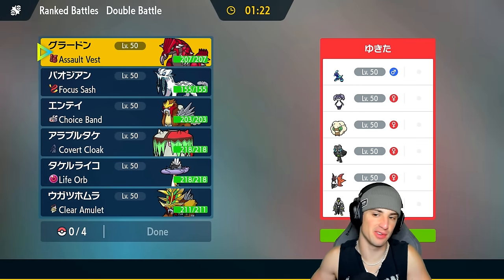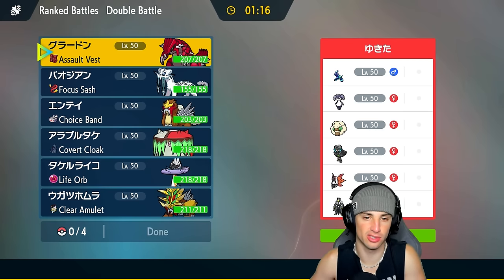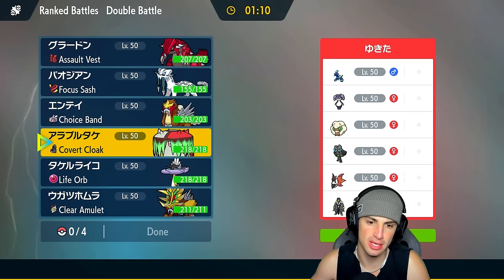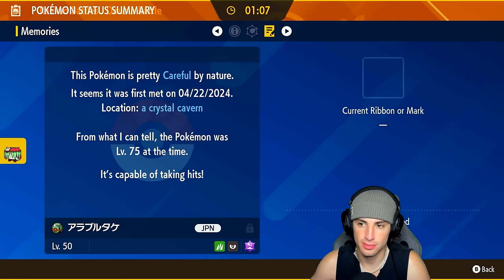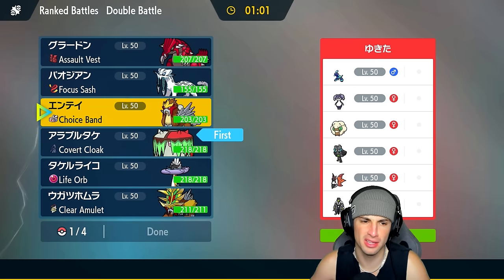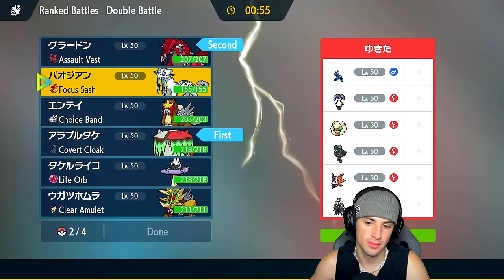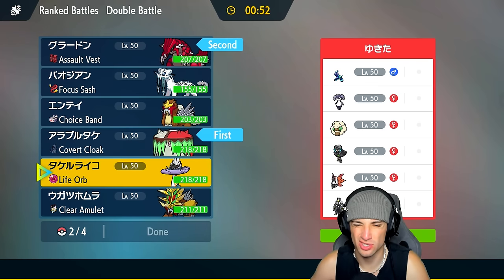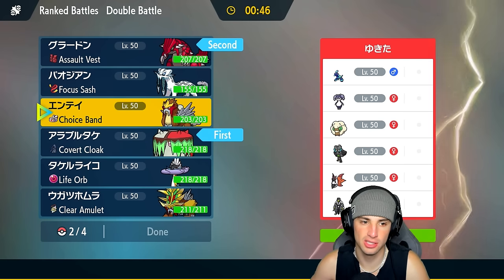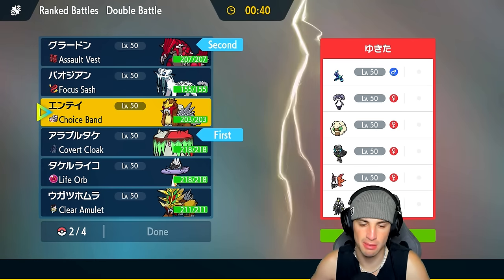Moving on to our final match against Terapagos. This Pokémon is very strong in Regulation G — it sets up Calm Mind and just starts throwing Stellar Storm, big-time problem. I'm thinking of going Groudon with Brute Bonnet and just putting it to sleep. We haven't used Brute Bonnet today so that's a fine play. The only way to get rid of weather is Terapagos Terastallizing — other than that they can't really take away weather. They do have terrain control but I'm not too worried.